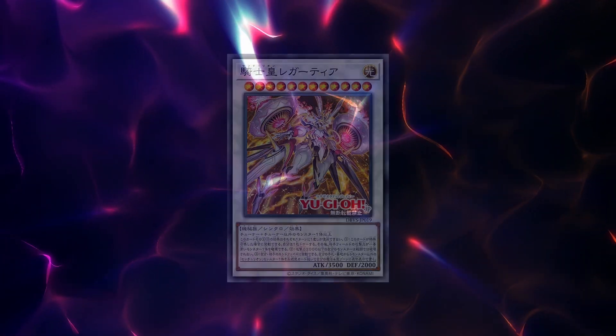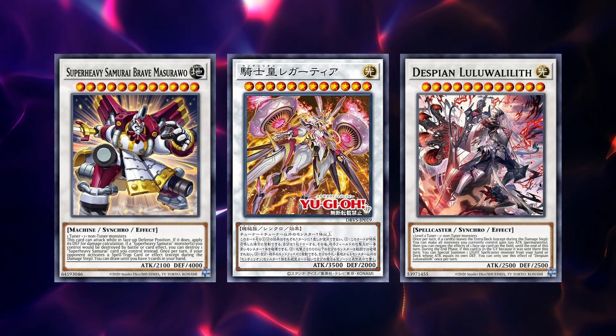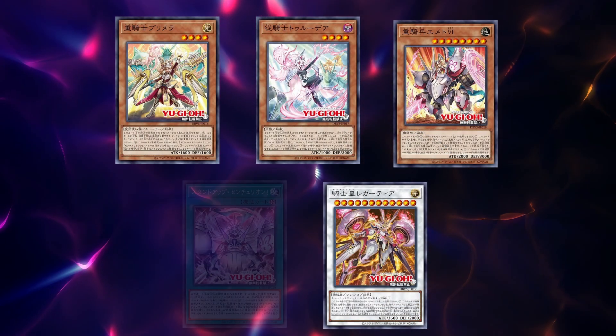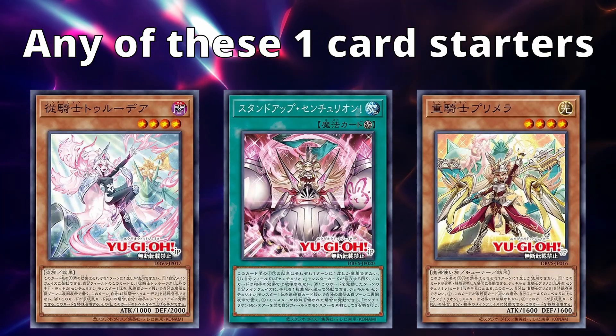Their main game plan revolves around Synchro Summoning their boss monster Legatia and other level 12 Synchro Monsters during your opponent's turn. This is possible due to their Field Spell and the main deck monsters' ability to special summon themselves from the Spell Trap Zone. I won't be getting into all the details and effects of these cards — this is just a preview — but I will be going over a very deadly combo that you can do with just one card.